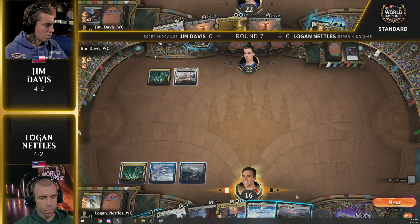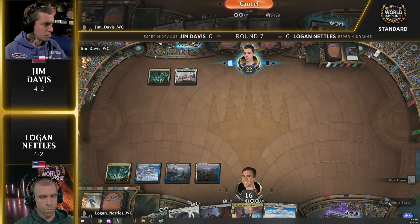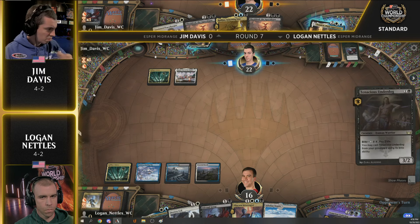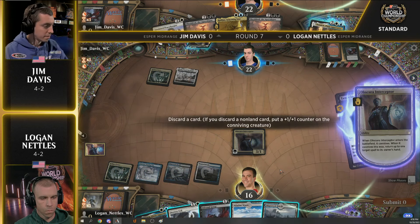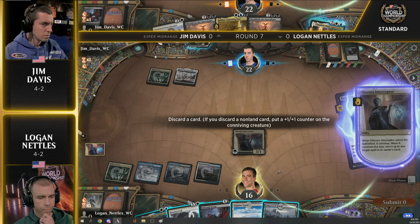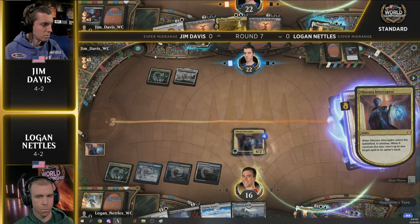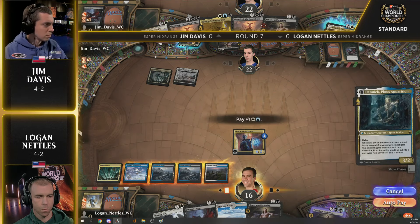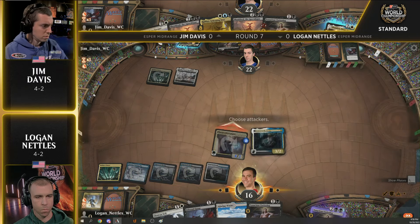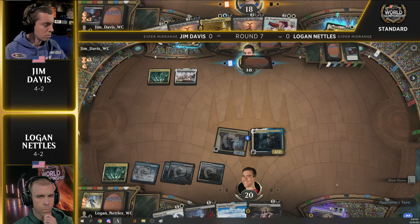Uncounterable is a thing. Deserted Beach off the top of the library for Logan Nettles — no missed land drops thus far for Logan. Those are all on Jim's side of the battlefield where he has now missed his land three times. Going to be extraordinarily difficult to come back from this spot. Logan's just going to intercept anything that Jim plays here. Jim gets a connive trigger — could choose to grow it by discarding the Denik. The graveyard's not the worst place for Denik to be anyway.